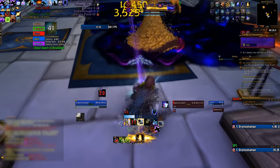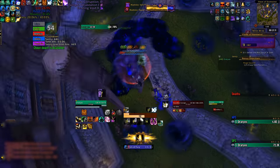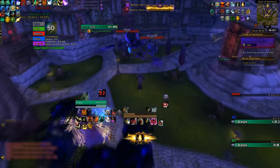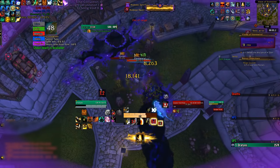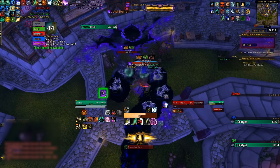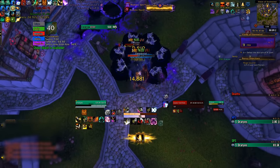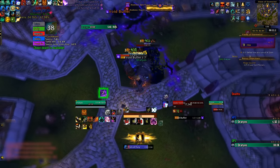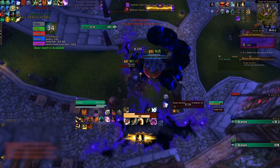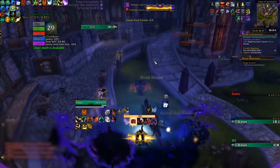Now let's go over some of the tougher enemies in both Orgrimmar and Stormwind. Greater Void Elementals show up in the Valley of Spirits and the Mage Quarter, and they cast Void Buffet, which stacks a shadow damage taken increase. They also always appear next to enemies that cast shadow damaging abilities on you. This can be very dangerous if you're not prepared, but the biggest thing that'll kill you is your own corruption drawbacks, as those are shadow damage too.